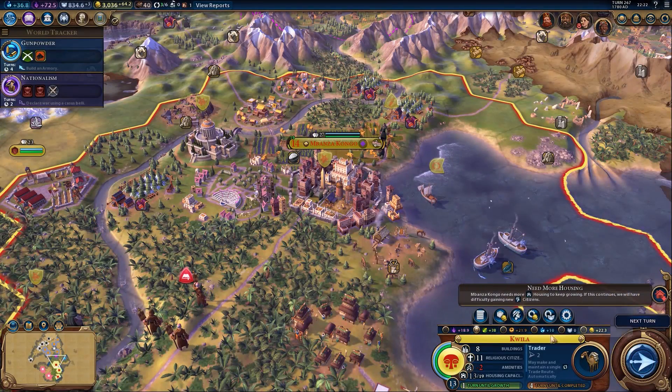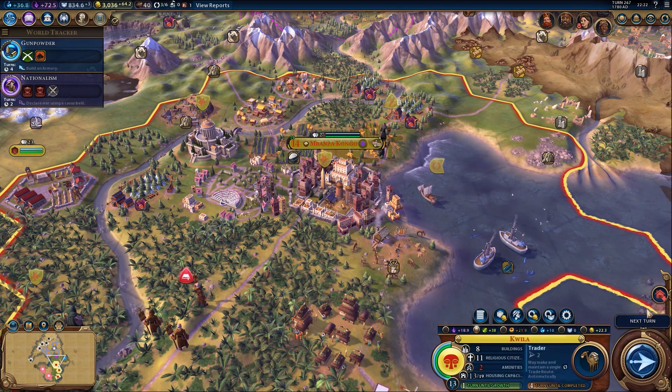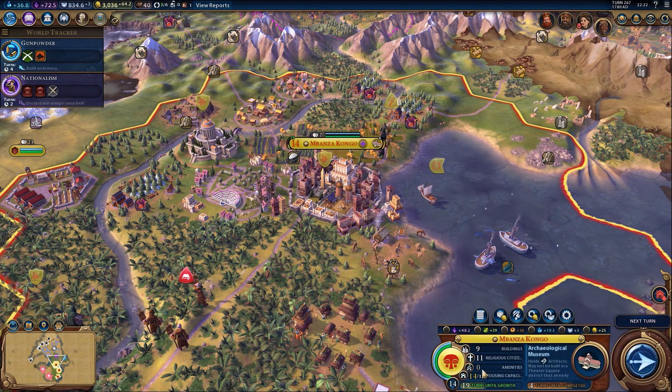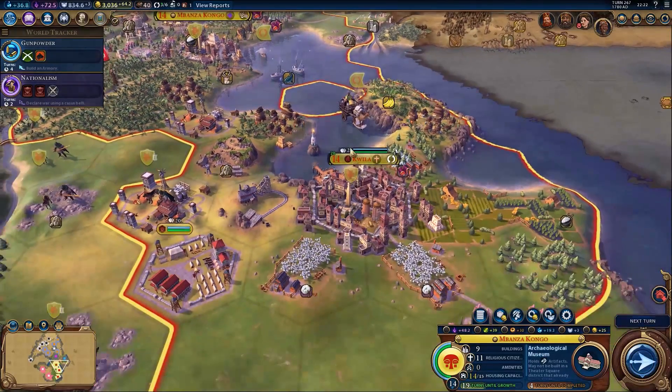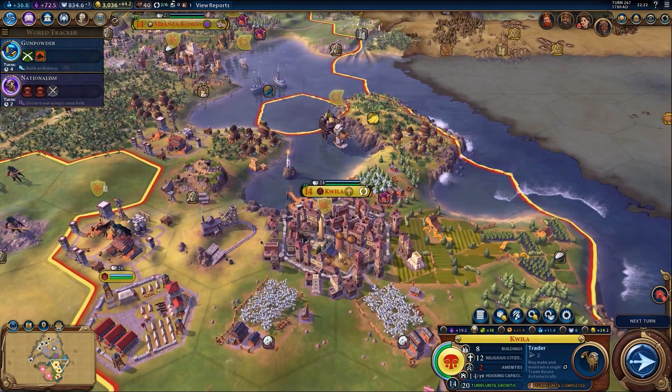There's a nagging message about the capital needing amenities. Mbanzakongo needs more housing - it has 14 out of 15 housing which is going to slow it down. However, this other place is more worrying - why have they got no bloody amenities? You've got cotton next to you, you've got loads of silk as well. What more do you want?